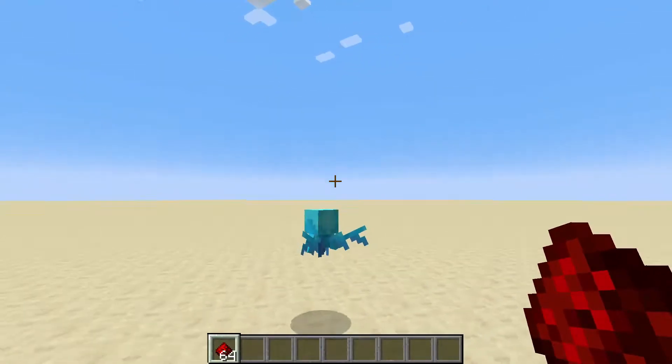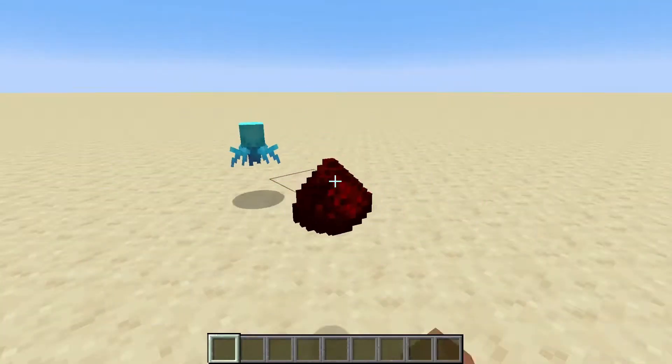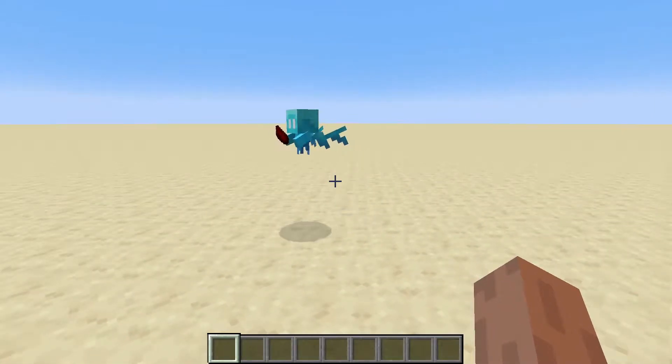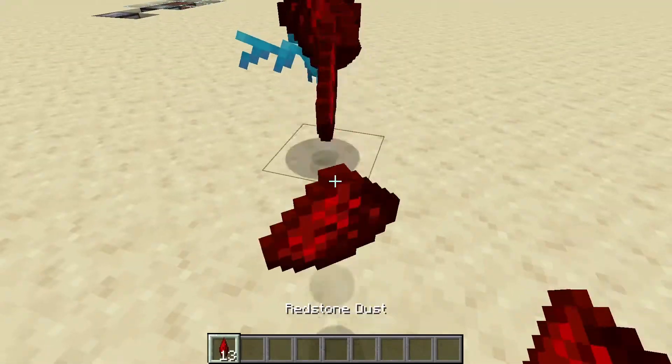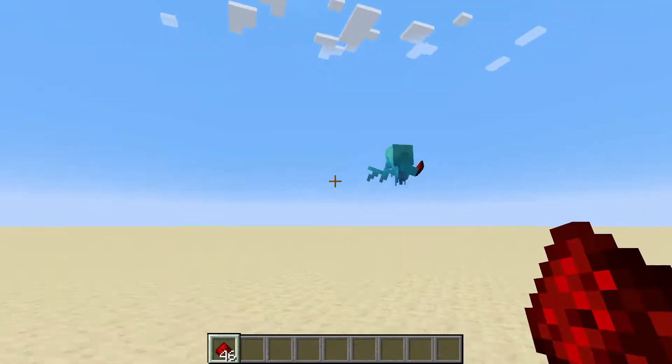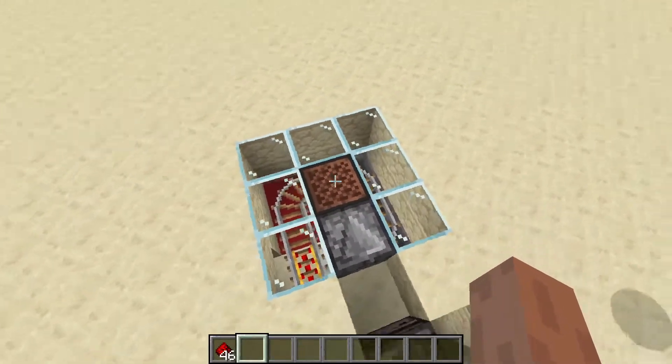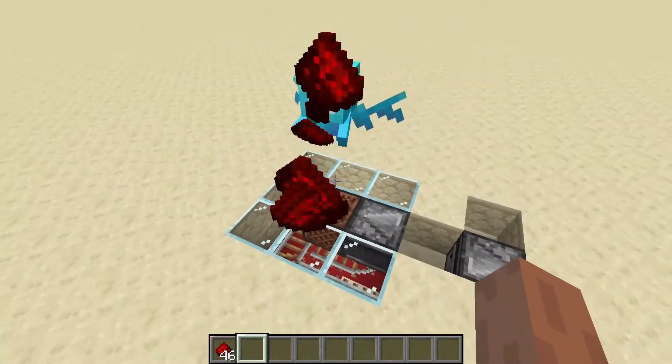So allays just got added to the game, and they're pretty cool. But unfortunately to make them useful in a farm, you can't just be standing around all day waiting for them to throw stuff at you. So I went ahead and developed this automatic allay item collecting unit, which is actually stupid easy to make and stupid cheap.